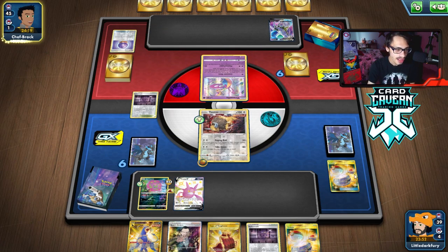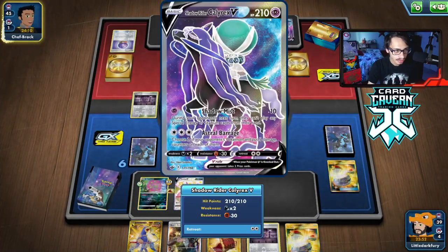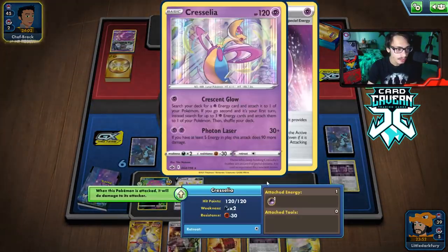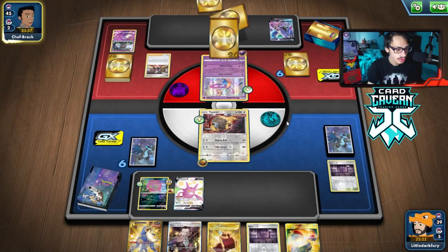We can draw an Energy, maybe attack, and knock out the Shadow Rider this turn with Spiritomb. We can get some damage on the Tauros too. Tauros can take a hit from Cresselia — Cresselia only does 120 damage. We're going to get Marnied, which I'm actually happy about because this can get us cards that let us play the game, like draw supporters.